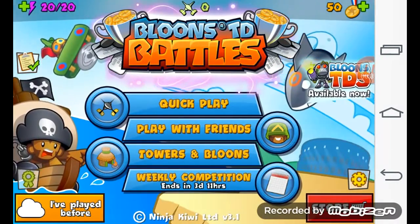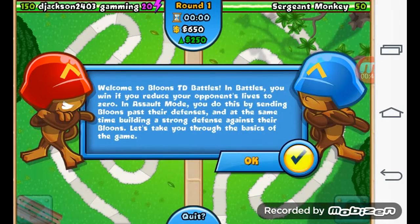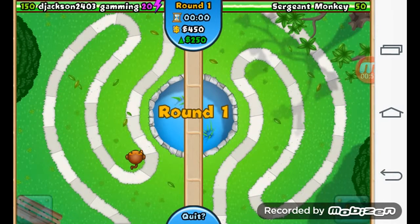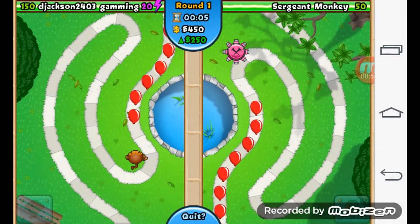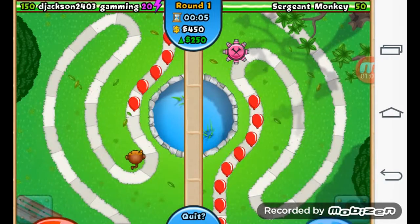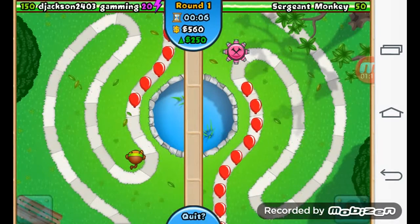I'm going to start off with the tutorial for any of you who don't know how to play. We're going up against Sergeant Monkey, and my title is 'Ejected Flow Through Gaming.' As you can see by the title, this game is about popping balloons - you're defending against balloons with your towers. I know all this stuff, I should have probably skipped this.